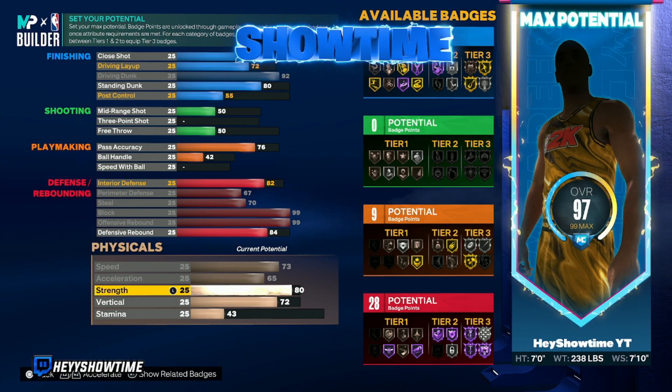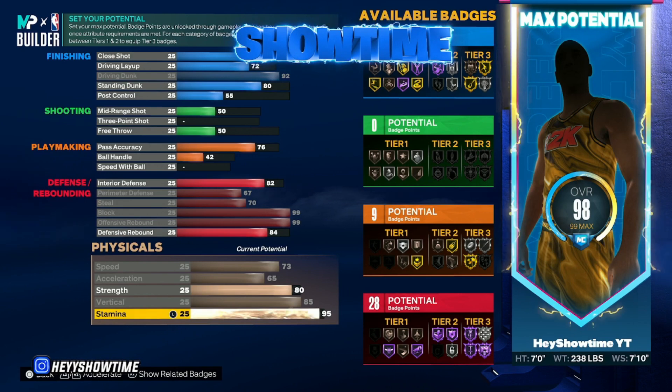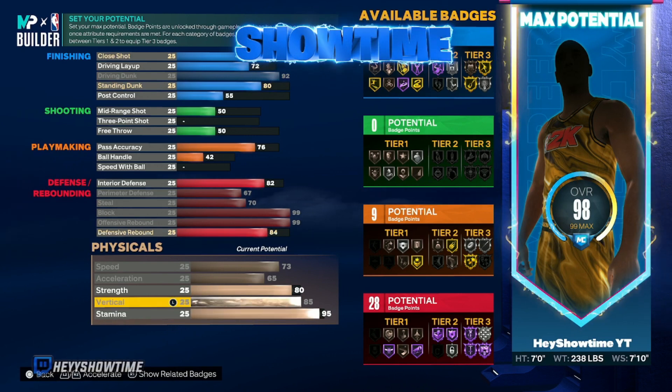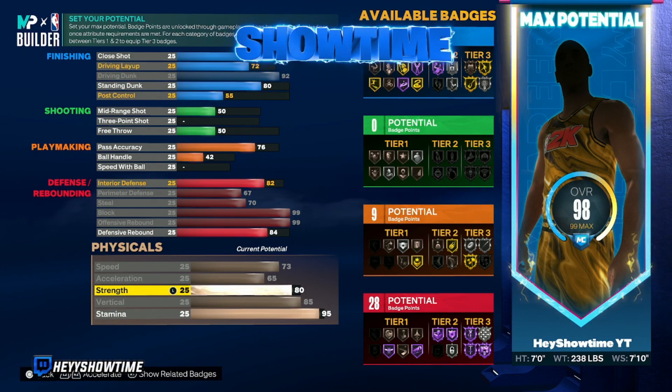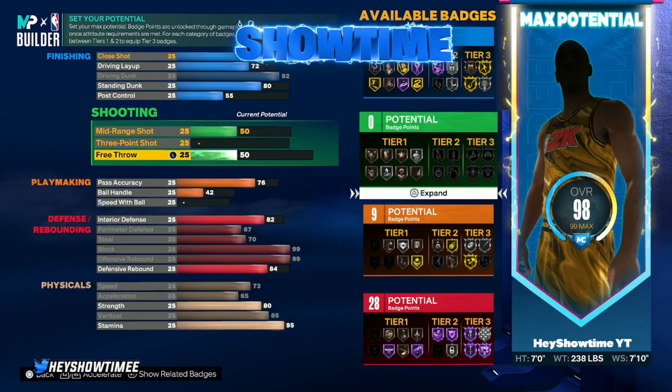For speed I have that at 73. Acceleration is maxed. Strength is at 80 — it really could be as low as 76, I wouldn't go lower than that. Vertical is at 85 — vertical is very important. Stamina is brought to 95, and that leaves us with some extra ticks.